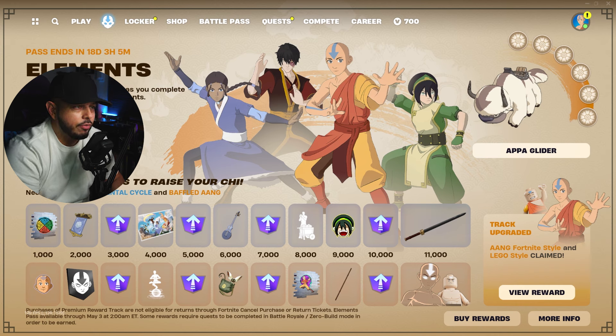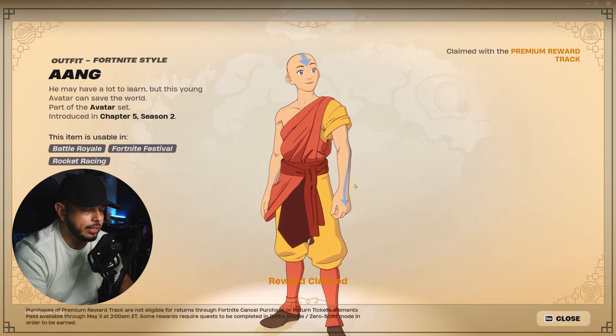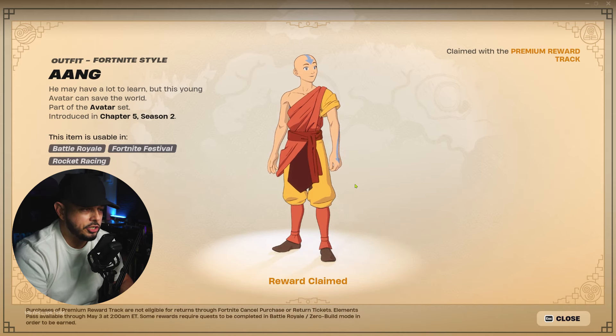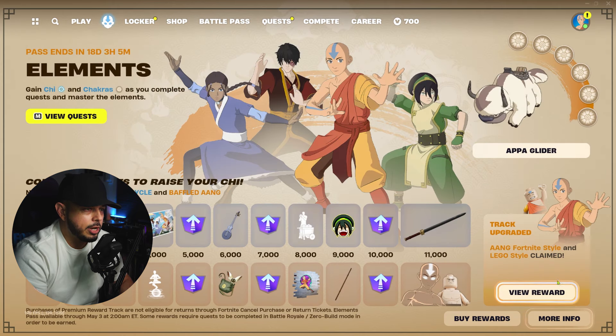As these mini battle passes go, the top row is all the free rewards you unlock by gaining chi. If you purchase the premium battle pass, which costs 1,000 V-Bucks, you also unlock the rewards on the bottom row. Upon purchasing, you get the Aang Fortnite style along with the Aang LEGO style. I already purchased it before recording to get the premium mini battle pass.